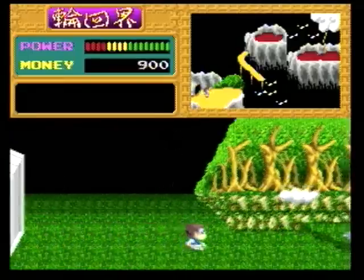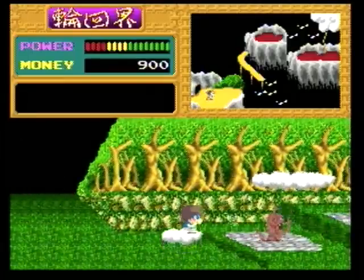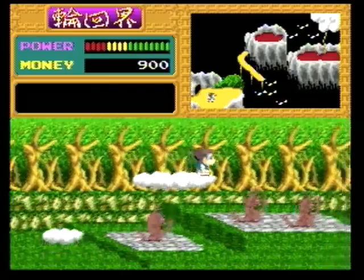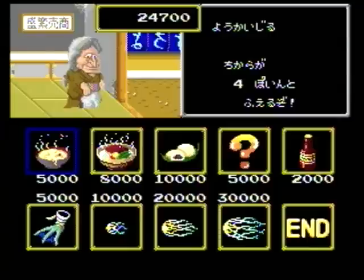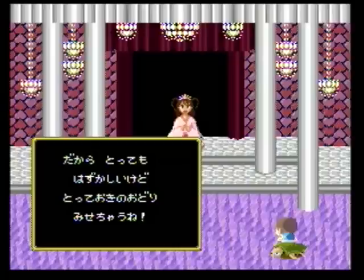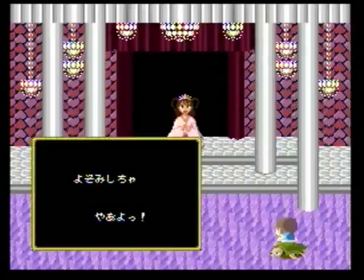Money also plays an important role in Shadowland. Cash can be collected while playing through the stages and by defeating enemies, and can be used in the game's several shops, gambling halls, and even to open up new paths in certain stages. My personal favorite is the striptease on the third level that you can access by paying off a group of turtles.